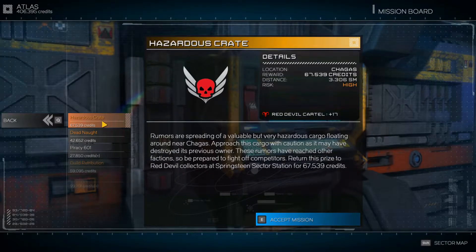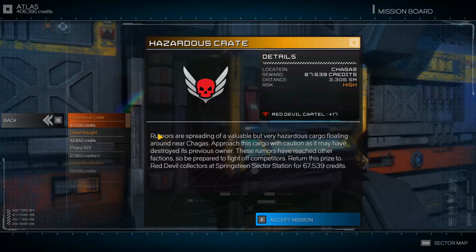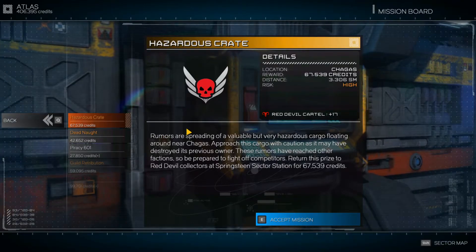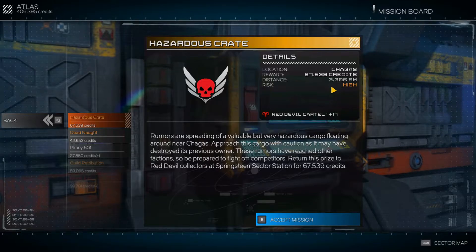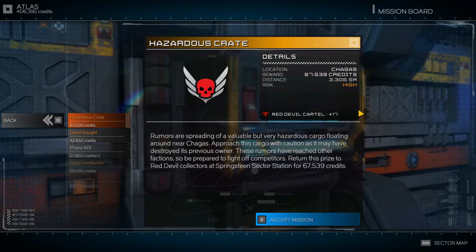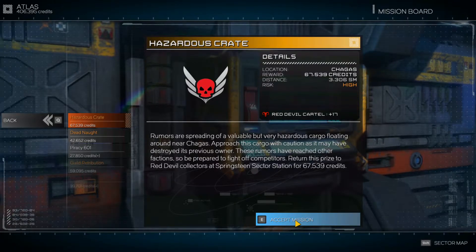This is what we're doing — just going to do some missions and get those credits up. There's a hazardous crate mission — these are perfect, because we can just show up, grab the crate, and leave. We don't have to stick around and fight. It says high-risk mission, so we're being compensated at a high-risk level, but it's not actually high-risk because all we have to do is make it out of there. We're going to take that one on.